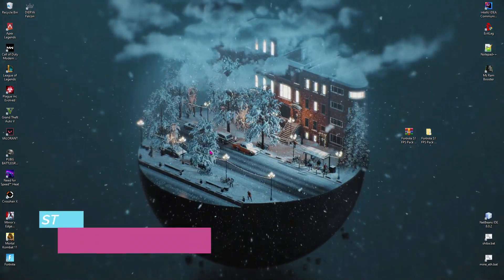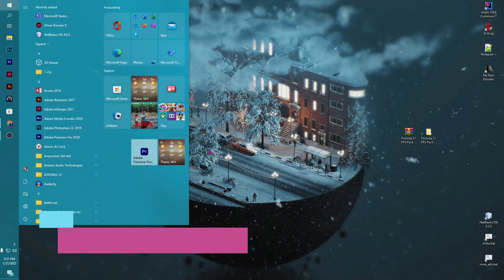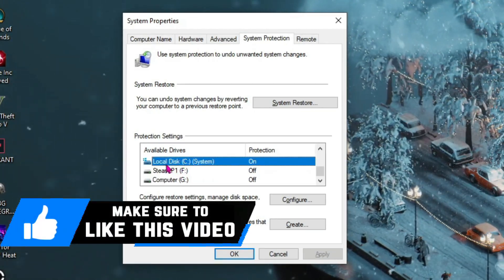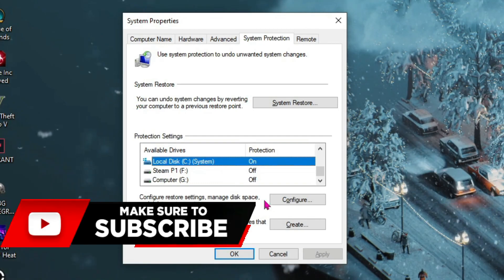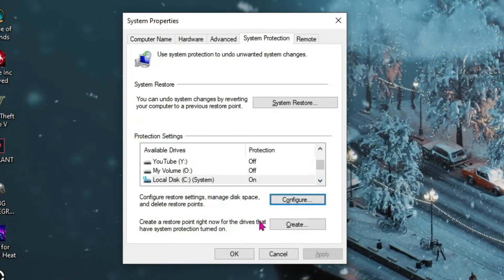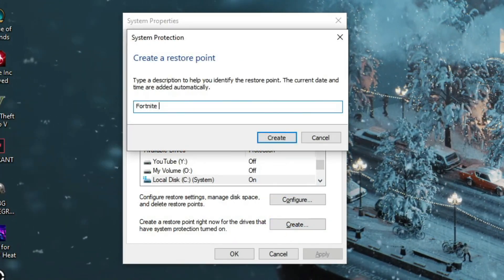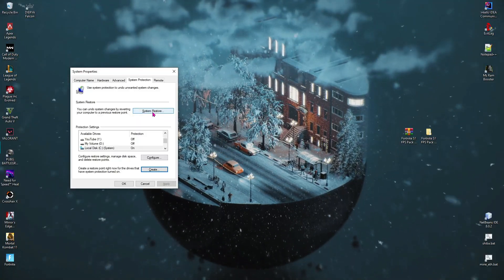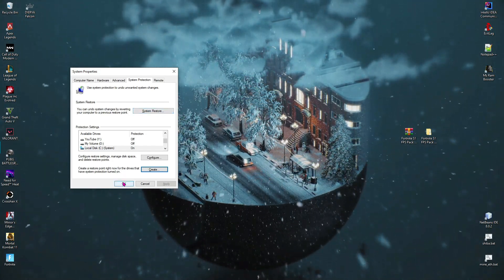First things first is creating a restore point, and doing that is really simple. Just press your Windows key and type in 'create a restore point.' Scroll down until you find your Local Disk C which says System, then click on Configure and make sure Turn On System Protection is enabled. Then click on Create, name it 'Fortnite FPS Boost,' and click Create again. This is just a failsafe method to prevent anything going wrong on your PC.